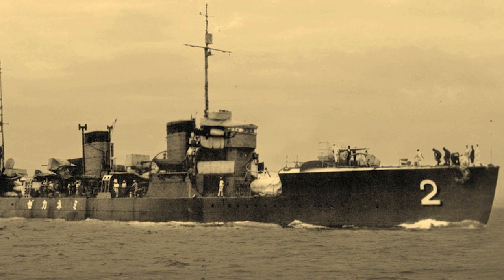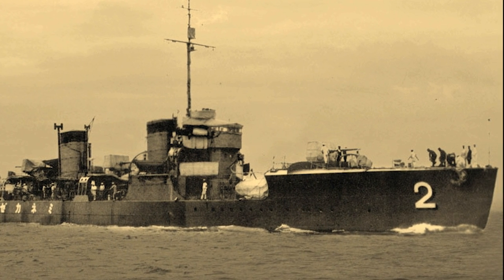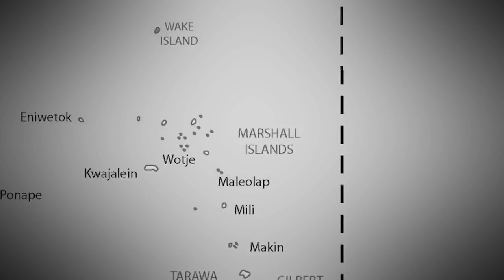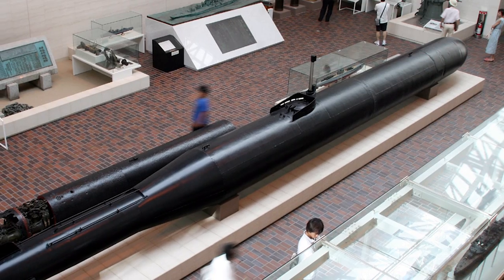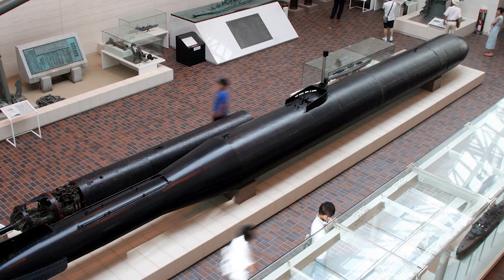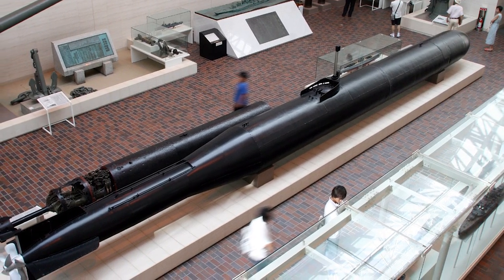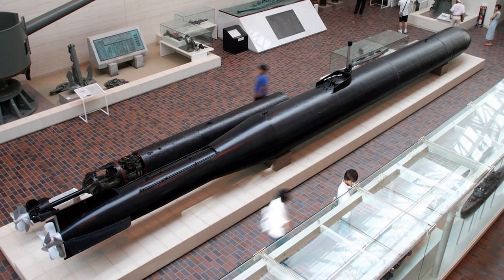A few of the ships in this class took on some specialized roles, such as running the Tokyo Express — a shipping route in which fast destroyers delivered men and supplies to the front lines under the cover of night. One of these destroyers was even modified to launch the Kaiten Manned Torpedo, Japan's second most successful suicide bombing program, but no records can be found that she ever launched a Kaiten against enemy ships.